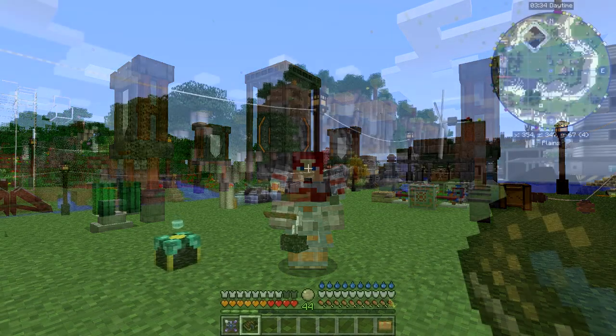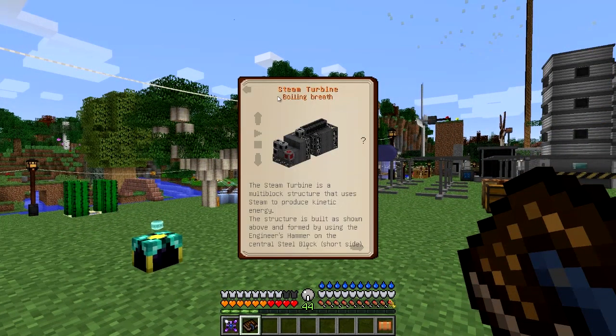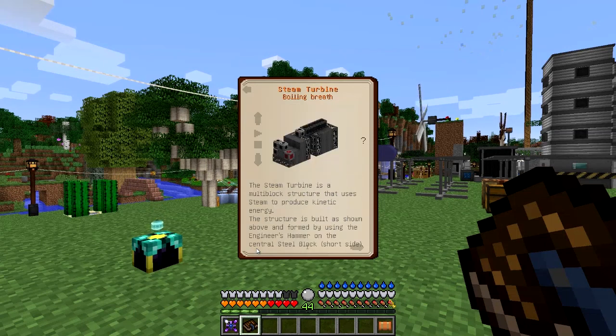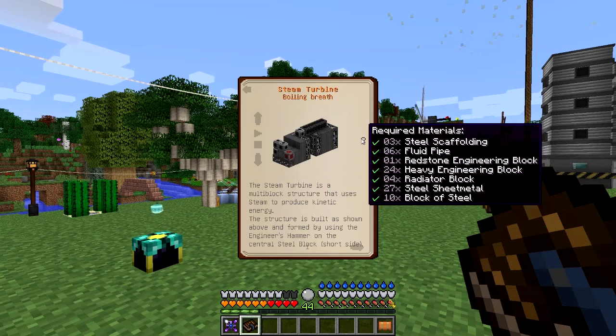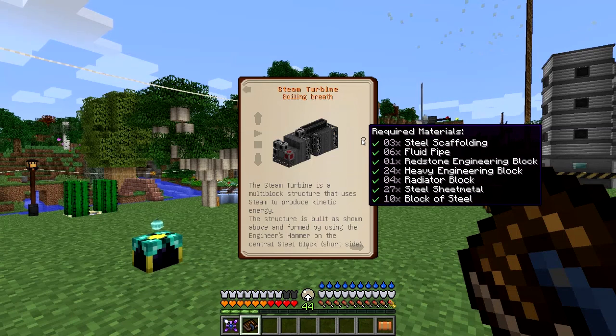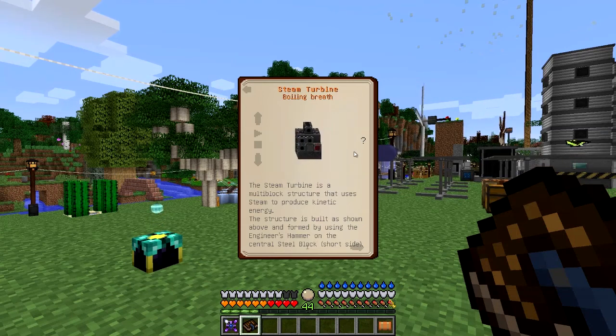There are two parts of the generator. We need the steam turbine — it's quite a big machine — and it needs an alternator to actually generate the electricity. It's a huge machine: three steel scaffolding, fluid pipes, a redstone engineering block, 24 heavy engineering blocks, that's a lot of steel — 480 blocks — and then 10 blocks of steel. That's already 190 ingots of steel, so there's a lot of work to get this built.